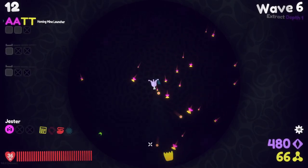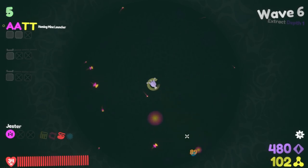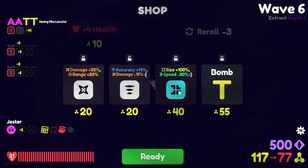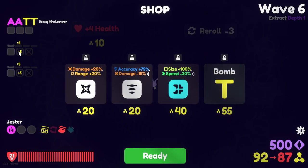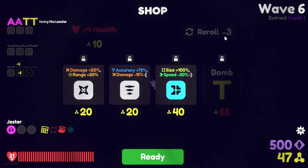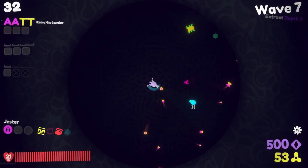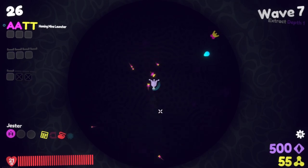My heat bar has exceeded the max somehow. My biomass is increasing at alarming rates, which I'm not that alarmed by. I don't even know what to go for with this thing. Why is the bomb so expensive? I have minus three re-rolls — how do you have negative re-rolls? How do you do negative damage? I have a lot of questions about these negative symbols and how they're being used.